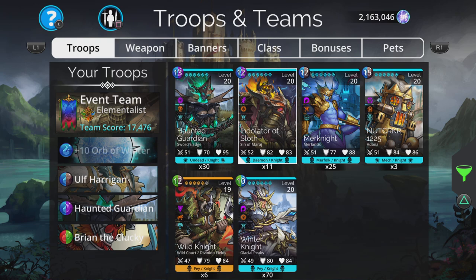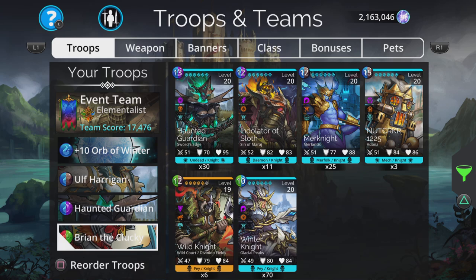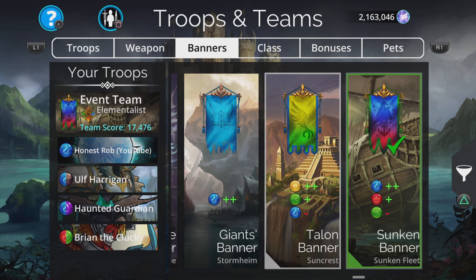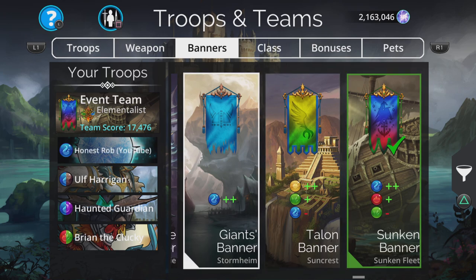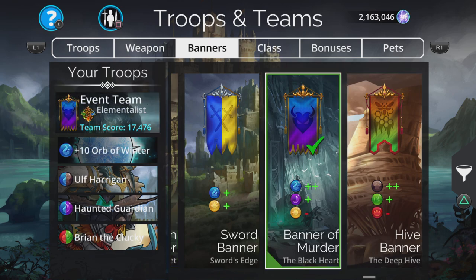The Haunted Guardian is the best one right now because we don't use purple at the moment — we'll use brown. At least we've now got a troop that does that explosion, so we can actually collect a Wish Gem should Brian the Clucky decide to generate one. On the banner side, I've gone for the Sunken Banner — plus two blue, because that's our main colour. And minus one green, because we're not going to be casting Brian the Clucky's spell — but we still want plus two blue.